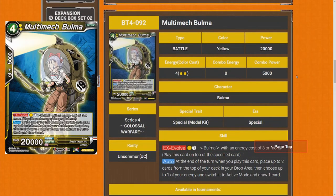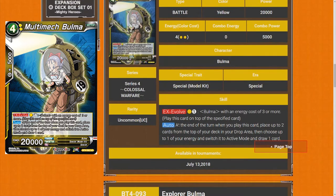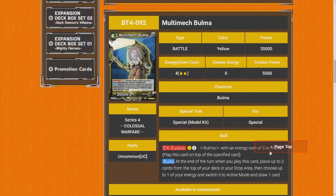Now we've got all the Bulma cards. Multi-tech Bulma — evolve for one yellow and one non-yellow with an energy cost 3 or more. At the end of the turn when you play this card, place up to two cards from the top of your deck into the drop area, then choose up to one of your energy and switch to active mode and draw one card. It recycles and helps you activate your tapped energy. Very strong card — five star.